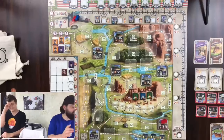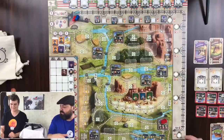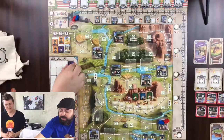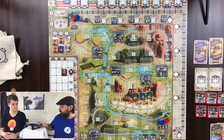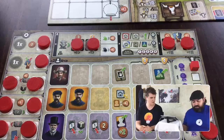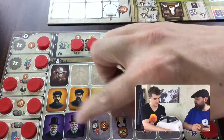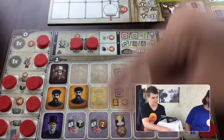Marco basically does the same thing, moving to the hiring space and buying an engineer for six coins. His engineer placement covers a tableau space that would have let him move his ribbons down by one for each jersey discarded - but he has no jerseys in hand, so he doesn't get the one-time action benefit. He still gets the benefit of having a double engineer. With engineers, there are lots of benefits from having extra jerseys in hand, so that's something to consider when picking up engineers.